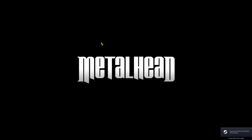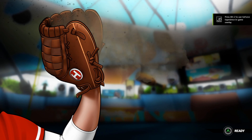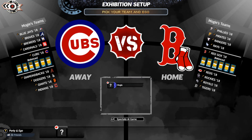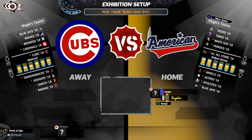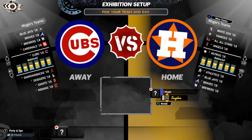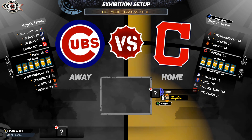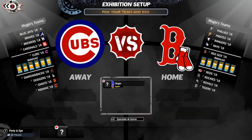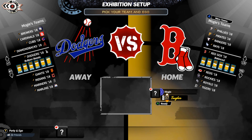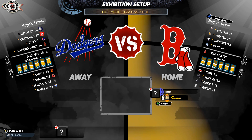To show you guys how it looks, I will do a quick three-inning game. You hit Play, then Exhibition. As you can see, you hit X on the Xbox controller to scroll over to your teams, and there they are — all the teams you can select. I'm going to scroll down to the Red Sox 2018 and face the Dodgers — a little World Series matchup. I'm going to raise this up to 40 ego.